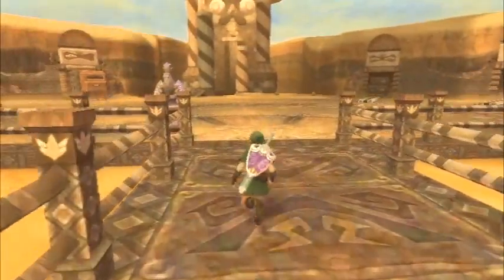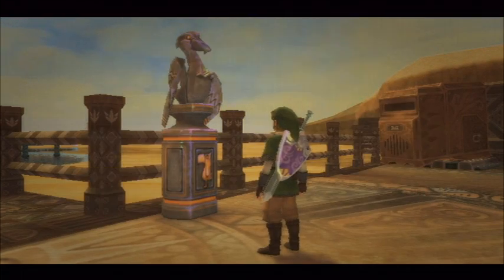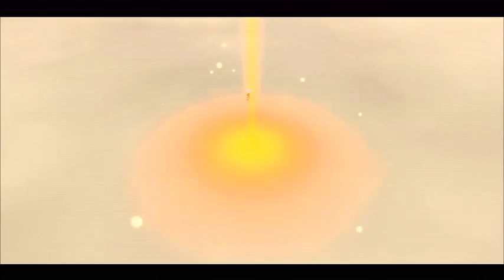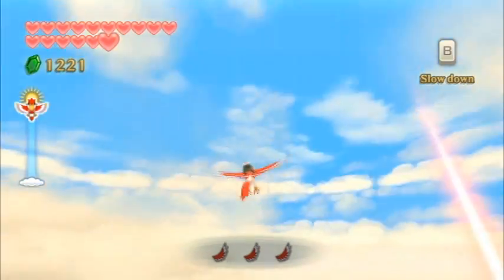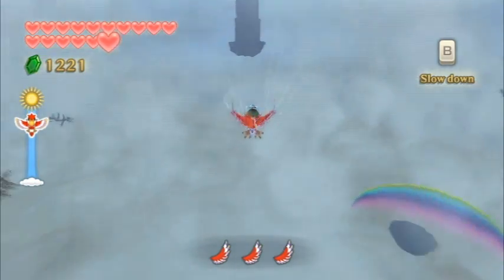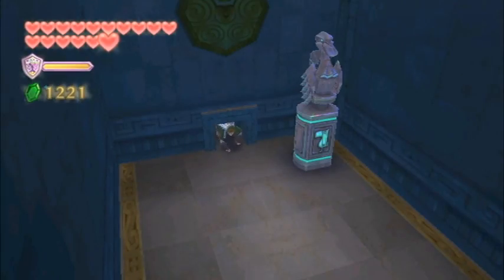Welcome to chapter 13 of the Skyward Sword walkthrough. In this chapter we're going to jump into the Eldin Volcano region for a second time. We've gotten two of the sacred flames and the third one is in the Eldin region. Our first stop is going to be over at the Isle of Songs in Thunderhead. Like usual, I'm going to be skipping ahead and fast-forwarding through the flying portions. You can continue on with the main quest after you learn the next song, however the remainder of this video covers some optional material, so skip ahead to the second video if you'd like to just progress in the main quest.